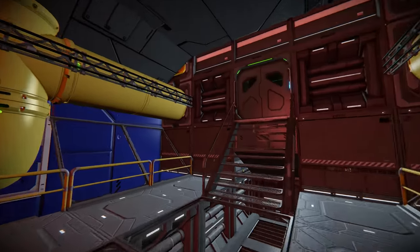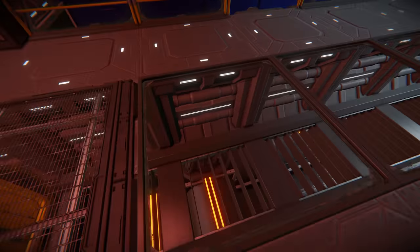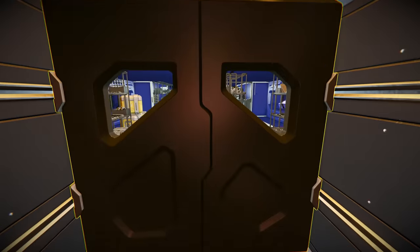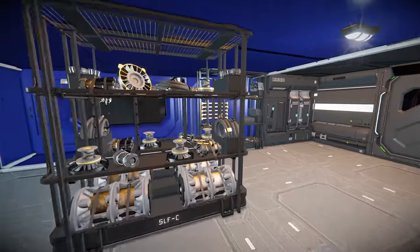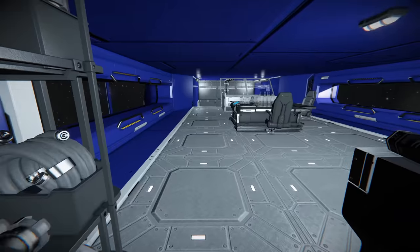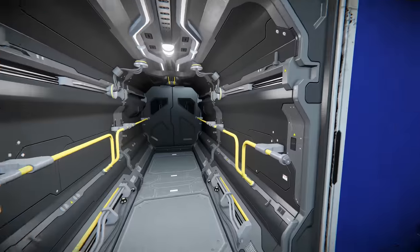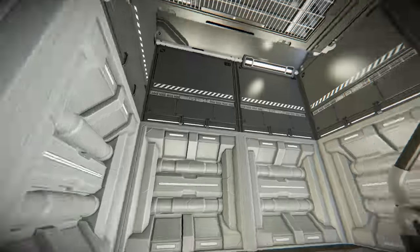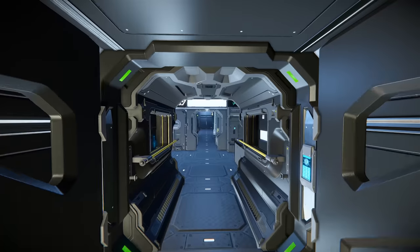Going back through there we've also got a little maintenance shaft — we could grind away at that and work through there if we need to fix some components. More spare parts, plenty of them on shelves, and these shelves do represent what's actually stored on them, which is another way of storing components in a visual aspect. Coming back through here we're nearly at the central hallway — we've got the CIC and we've got the gravity generator, so let's have a quick look at the CIC.